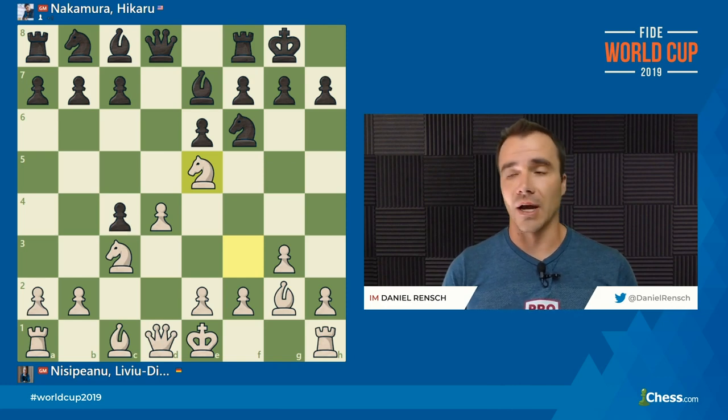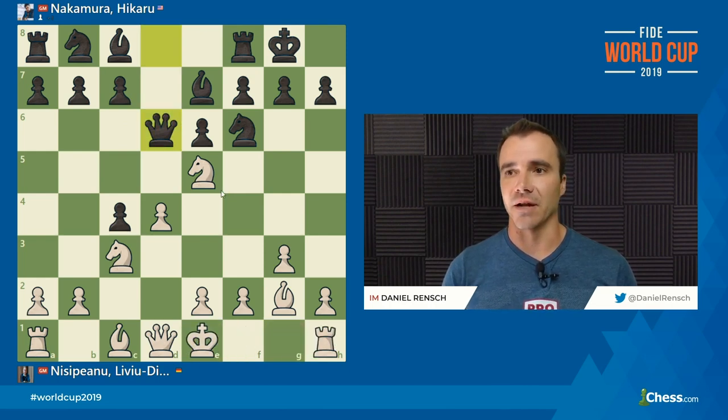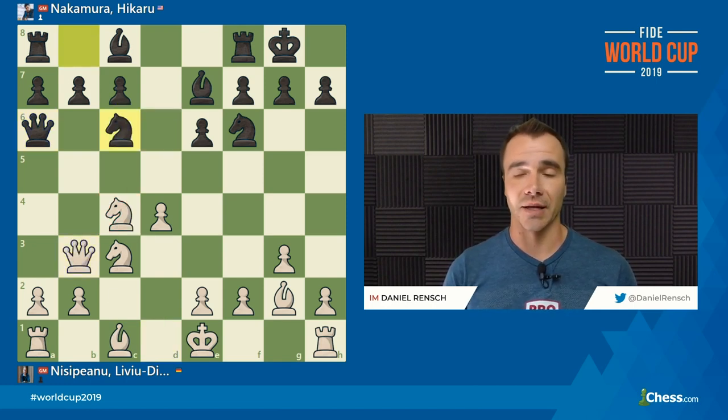After A5, he decided to go for a line — a road slightly less traveled — with Queen to D6, rather than what Rajabov played against him, C5. The point of Queen to D6 is that if White takes on C4 right away, the Queen comes to A6 with tempo, and in a lot of lines Black will still be striving for C5. If White plays Queen to B3 to defend the Knight, Black will play Knight C6 to get a more traditional Catalan development.